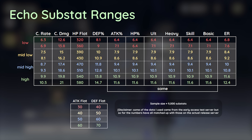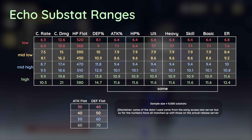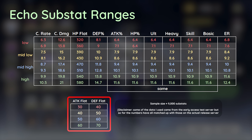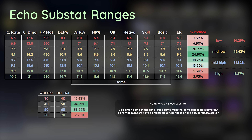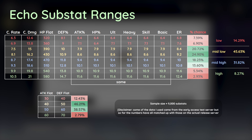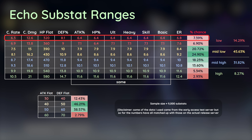Here is the echo substat data I compiled for all the currently available substats. There appears to be 8 possible rolls for every substat, except flat attack and flat defense, which only have 4 possible variations. In terms of weighting, the rolls appear to be heavily weighted towards the mid-to-mid-low rolls. This isn't actually a normal distribution — the probability of rolling the highest roll is quite a bit lower compared to the probability of rolling the lowest roll. So it seems it'll be very difficult for most of us to get the max roll, especially in the early game.